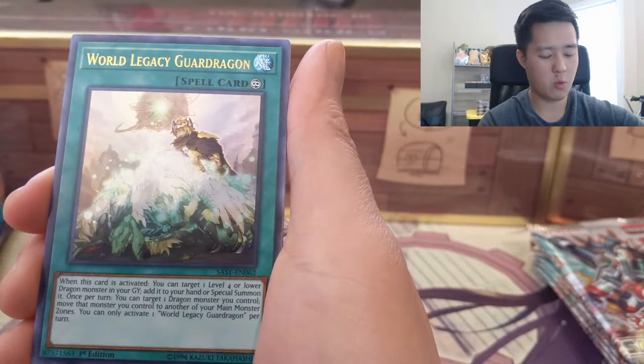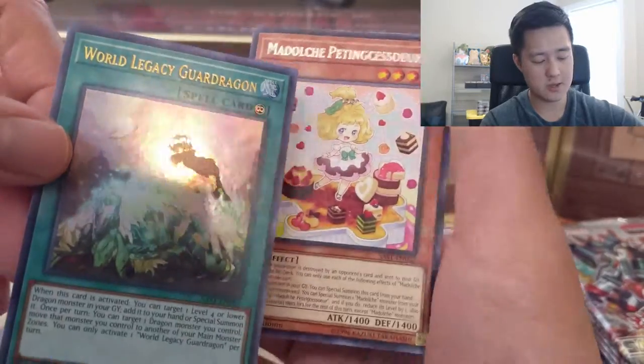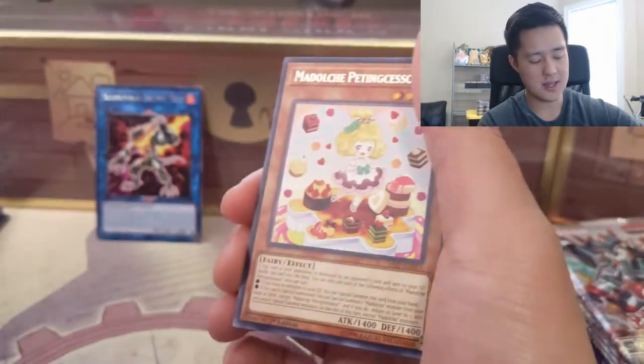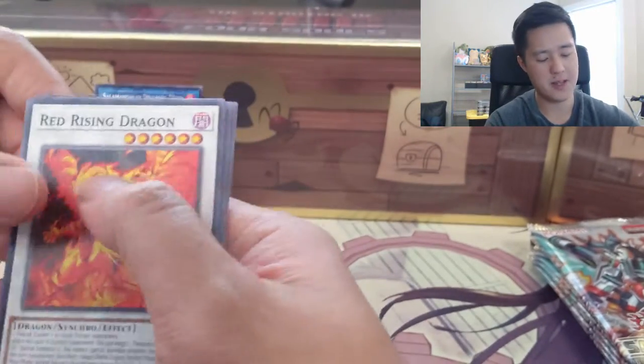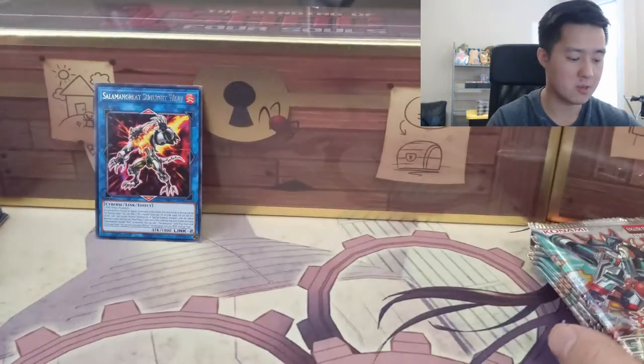We got a World Legacy Guard Dragon — not sure if it's any good but it is an ultra rare. If you're not familiar with Yu-Gi-Oh: ultra rare means the card is foil and the words are gold. Super rare is just foil, and a regular rare just has shiny text.